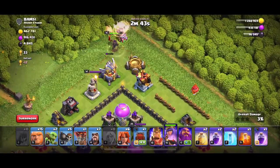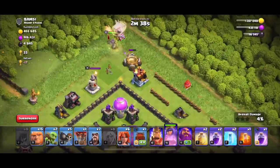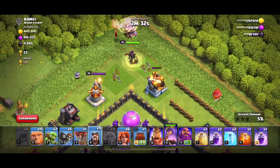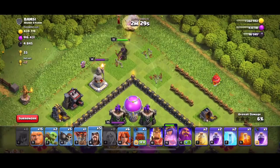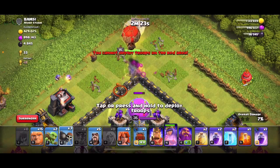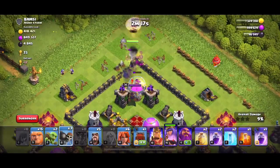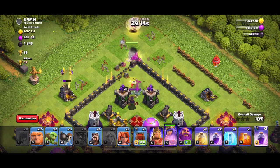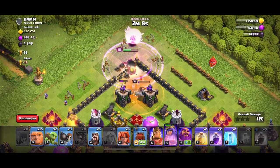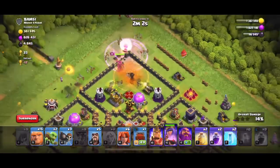So I don't have to worry about trying to get my Queen somewhere inside the base; I can just have her go right there and get it. Let's use my Wall Breakers to help her go in. I'm definitely going to need this Rage and that Poison. And somehow, my Queen survives all that.